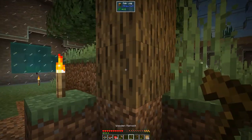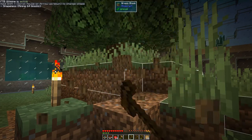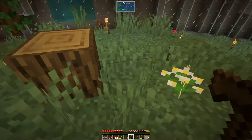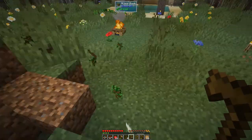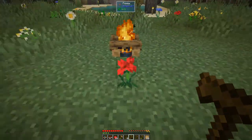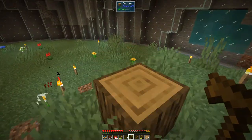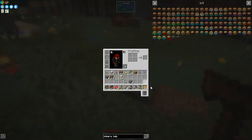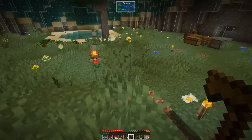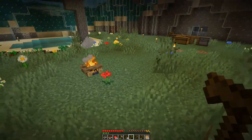Now we can come along to this tree and hold down the grab key and just hammer it — you'll hammer the whole tree in one go, which is great and makes life a lot easier and quicker. Obviously you've got to be careful when it comes to dirt — you don't want to use it on dirt or grass blocks too much. You also need to make sure you've got a food supply because you'll be using food quite rapidly.